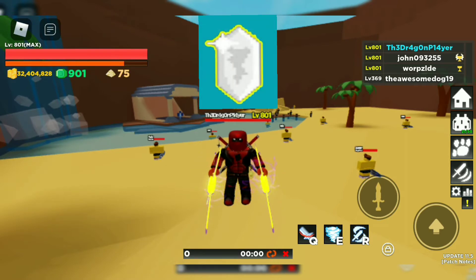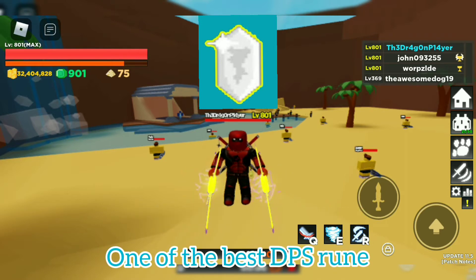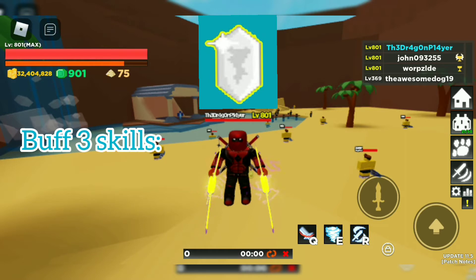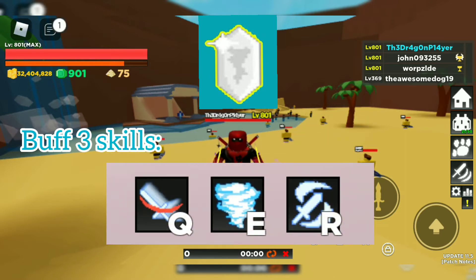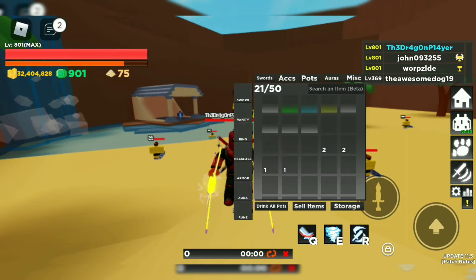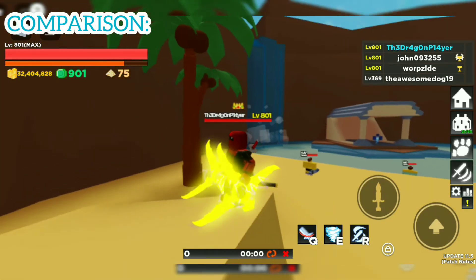The Hurricane Rune is a level 400 rune and one of the best DPS runes you can get in the game. It buffs three skills: the Acceleration Divider, the Whirlwind, and the Sword Splitter. What we're going to do is compare them with and without the rune, so let's get started.